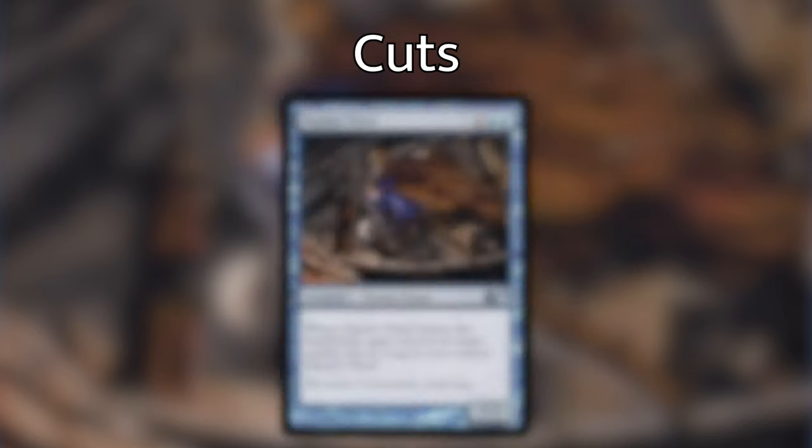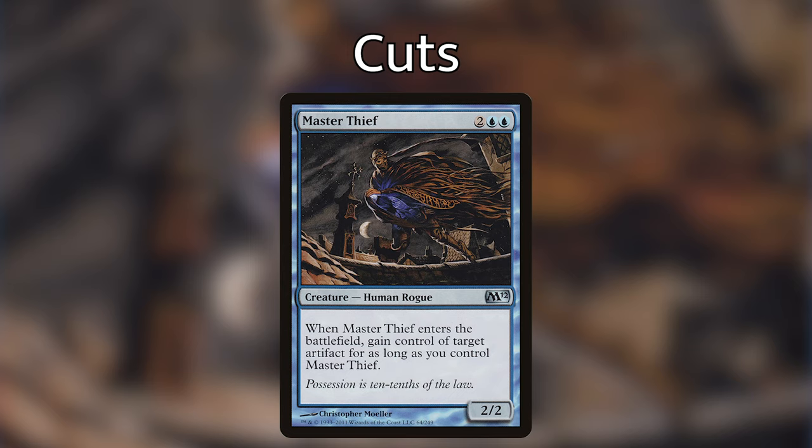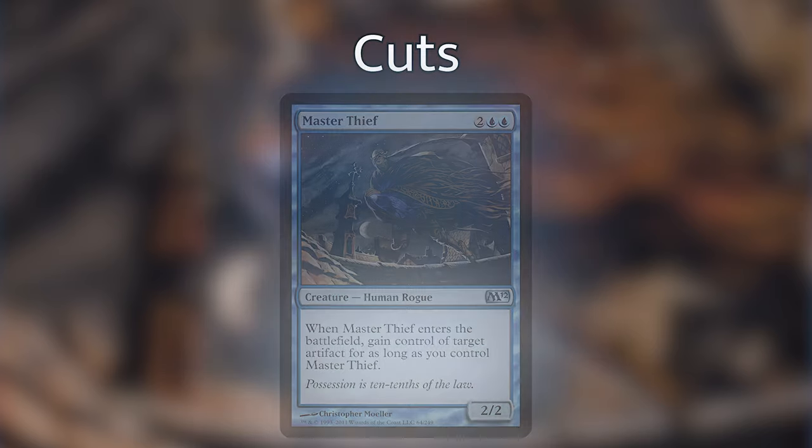Next I'm cutting Master Thief — a human rogue that when it enters the battlefield lets us gain control of a target artifact for as long as we control Master Thief. The card is pretty powerful, but the card I'm putting in for it can most of the time make all of our creatures unblockable. It was a clear decision: stealing an artifact on entry versus making all of our things unblockable — I went with the unblockable option.